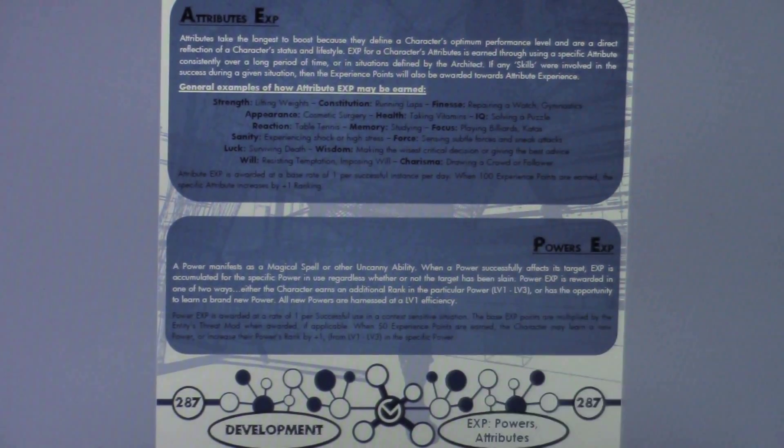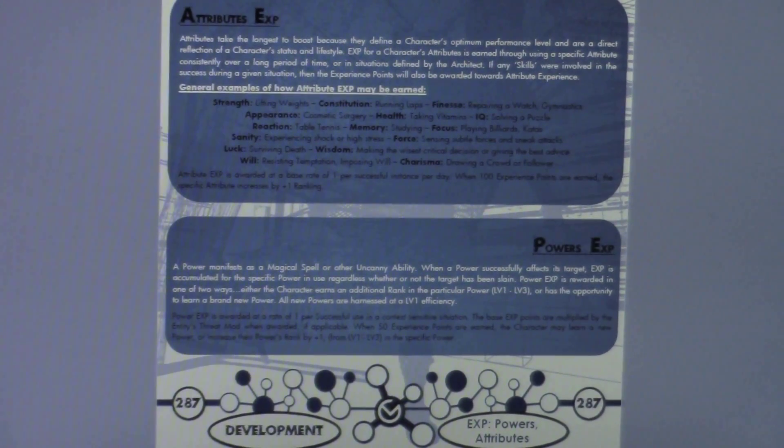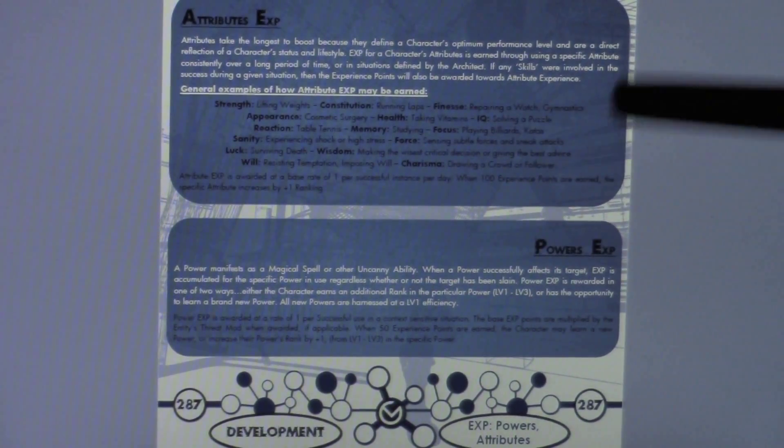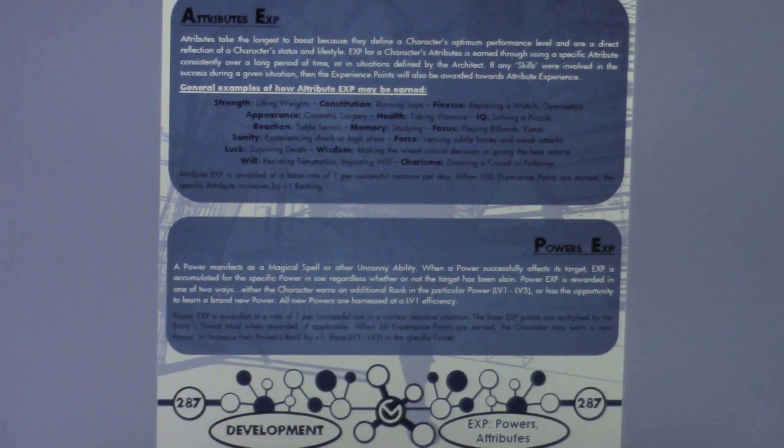There are some general examples on how to earn experience points to boost your attributes. For attributes, experience points are rewarded at a base rate of one experience point per successful instance per day. When 100 experience points are earned, the specific attribute you're using increases by plus one rank. Obviously this doesn't account for every situation, but a good architect will know exactly how to reward them.